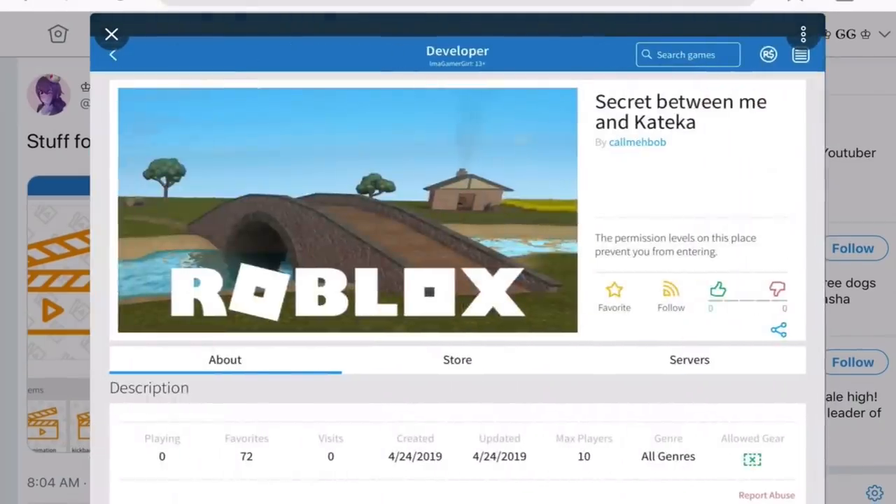And then now we have a new place which is called 'Secret Between Me and Kate Carr.' In case you don't know, Kate Carr is the Fountain Stories writer — she writes all the stories, and then Kate Carr will put me in the story. But yeah, there is some sort of secret going on between Korma Bob and Kate Carr. I think it could have something to do with the Fountain, because she makes the Fountain Stories, but it could be something else. We don't know!